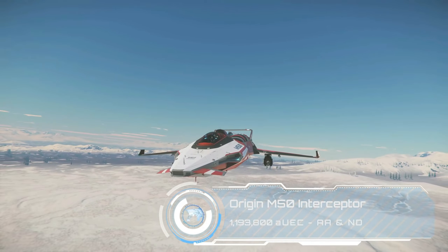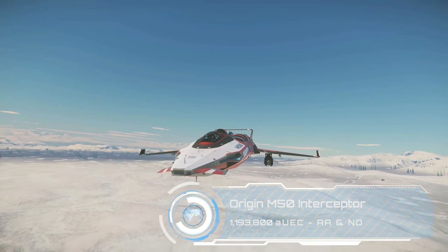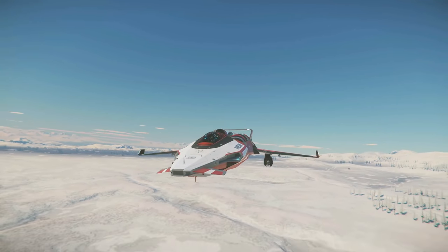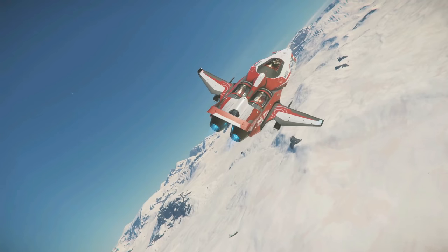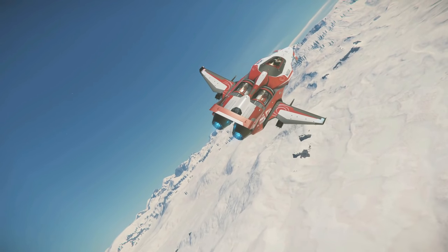At nearly 1.2 million, the Origin M50 has been one of my favourite ships recently. I just think it looks incredibly cool and it's pretty wild to fly, particularly low across the moons of the system. It's a pure racer and it's also great to take out in Arena Commander's race mode, so go and rag this around the Murray Cup track if you think you can handle it.